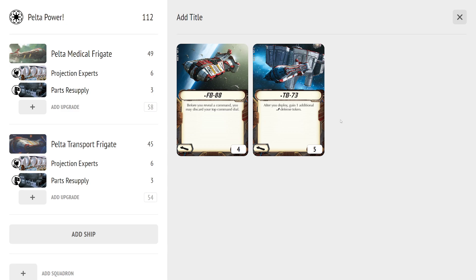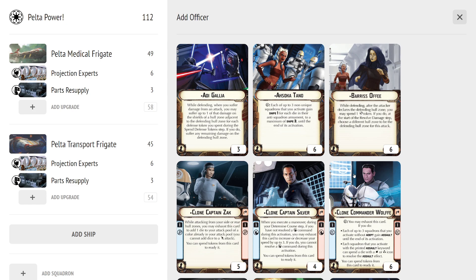The other title is TB-73: after you deploy, you gain one additional defense token — that is an evade — for five points. I've taken this title if you have points left and you're trying to fill out your fleet. The extra evade is especially useful if you're matched up against Onagers or Patriot Fist. Having that extra redundant evade is very useful. If your admiral is on a Pelta, it's definitely useful to have that extra defensive capability.